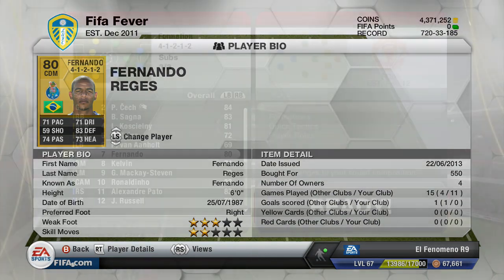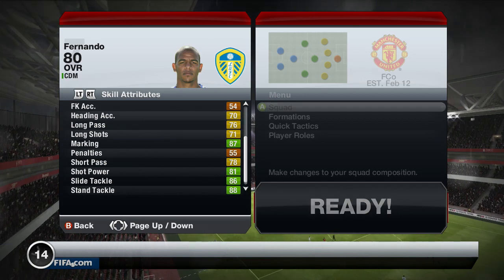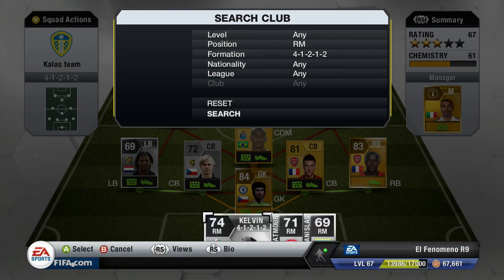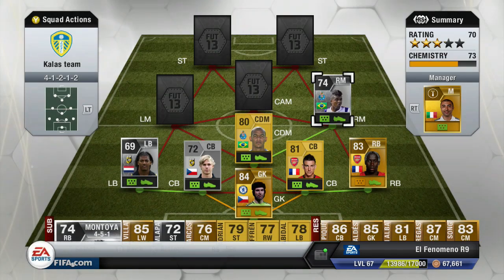For the CDM spot we have Fernando from Porto, who is a pretty all-round beast midfielder. As you can see, he has 83 defending on a non-rare, 86 slide tackling and 88 stand tackling, which is pretty crazy for a non-rare CDM like him.